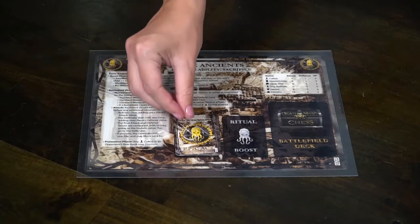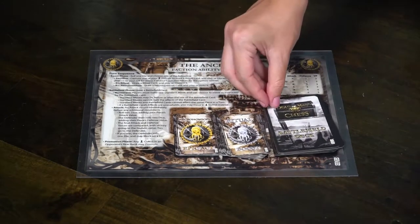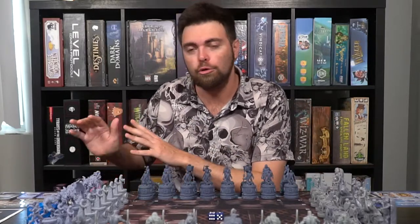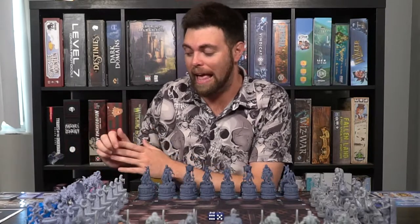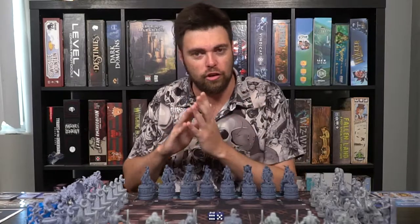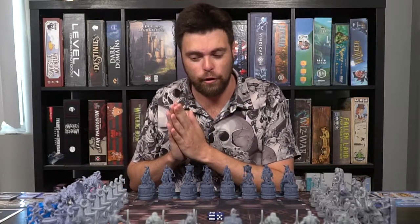There are multiple factions: you have the pirates, the Vikings, a Cthulhu-style mythos, and of course an undead mummy faction. Your board will reflect that specific class — it'll have its own unique abilities, its own unique saga deck, its own unique runestone deck, and a battlefield deck from which you'll get nine cards. Any remaining cards not being used can be set aside, so everybody should have their own two decks plus nine battlefield cards.